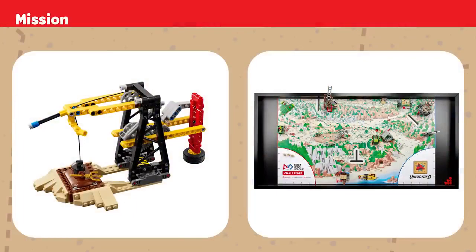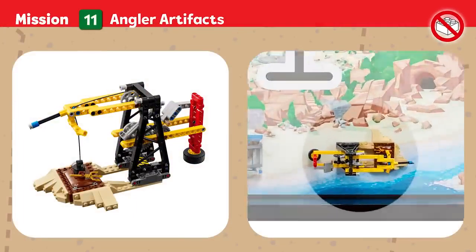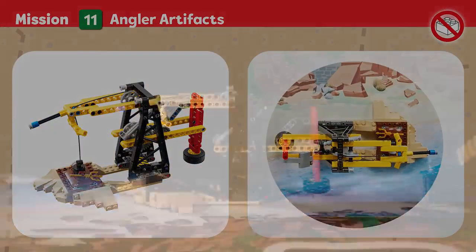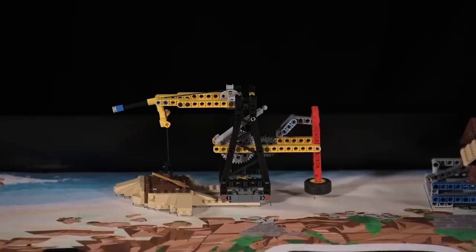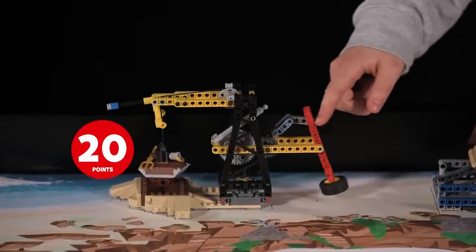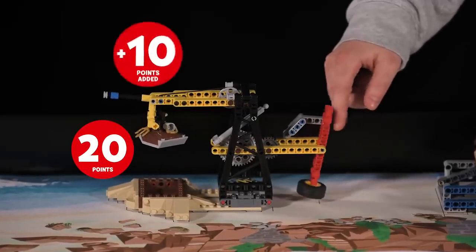Mission 11: Angler Artifacts. Your team has discovered some interesting artifacts at the port. Use the crane to excavate the site. Points are scored if artifacts are raised above the dig site — with a bonus — and if the crane flag is at least partly lowered.